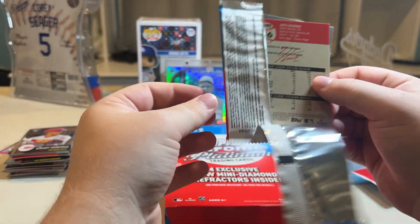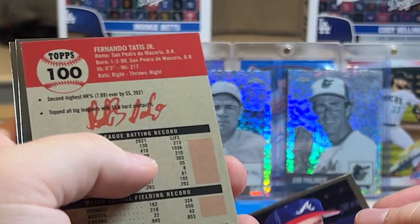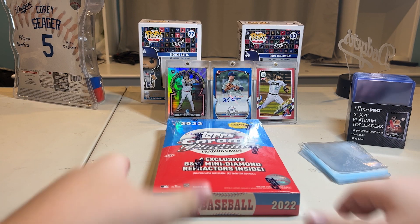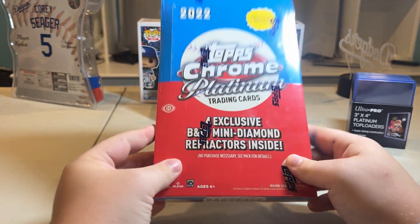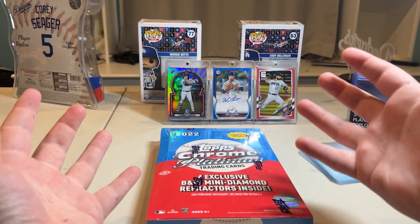If these videos do well, I think maybe I will do some more like this — just let me know. Okay, here we go! Since I'm moving out, I won't be able to spend money recklessly like this, so for a final hurrah we're gonna open this Topps Chrome Platinum trading card box. It's the light version because I'm not dropping $150, but anyways let's see what we get.